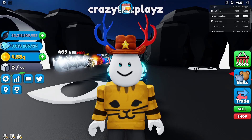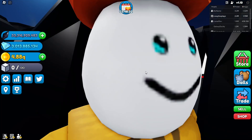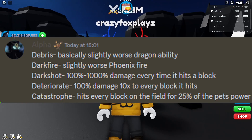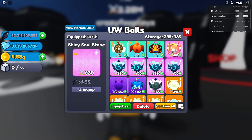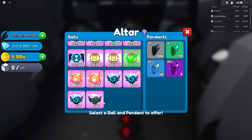Shout out to Alpha on the Sling Discord for telling me all of this, because I'm not really up with all the Sling information. Debris is basically a slightly worse dragon ability — a worse version of refract. I can actually show you what debris does because I think I got it on a pet. Let me demonstrate it on these hourglasses since it's the most common effect.